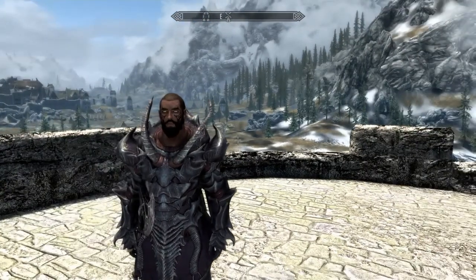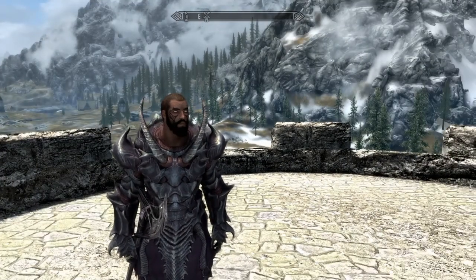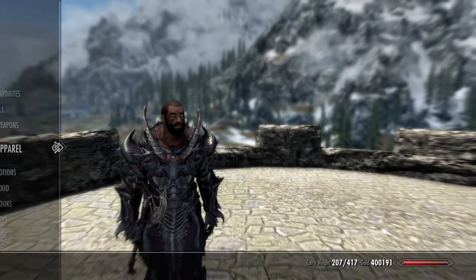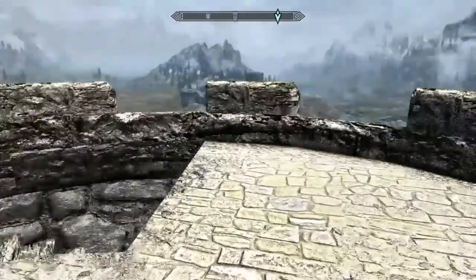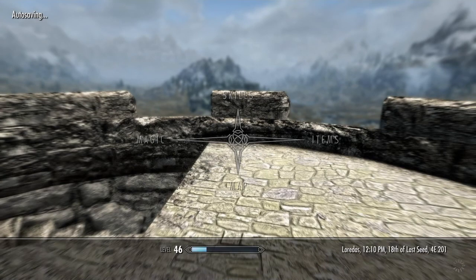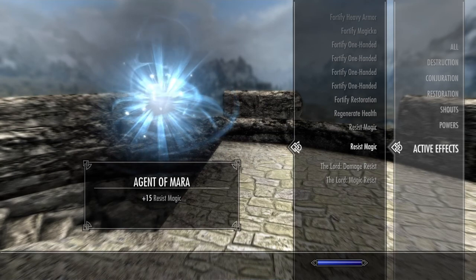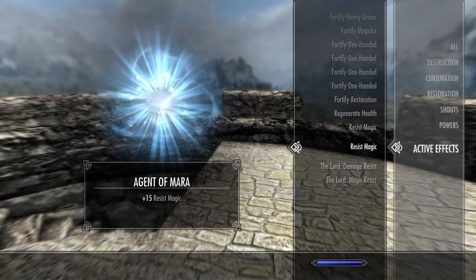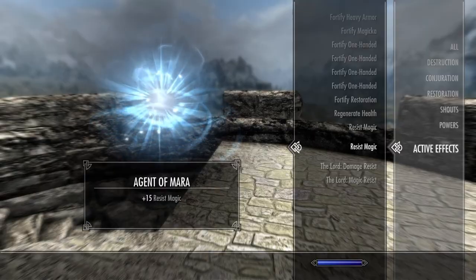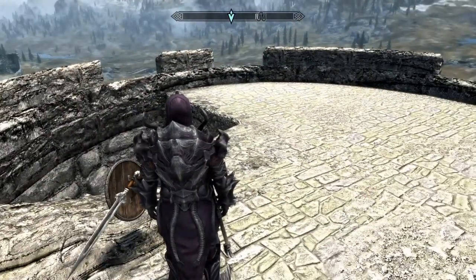The best race for fighting mages is Breton, because they have 50% magic resistance, and that comes in super helpful. If you're going to do an anti-mage build, you definitely want to be a Breton. Breton blood gives 25% resistance to magic, and you should get the Agent of Mara active effect because it's plus 15% resist magic. Both of those come in handy.